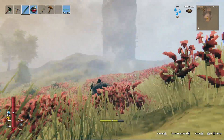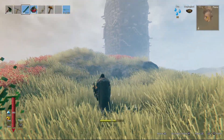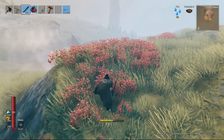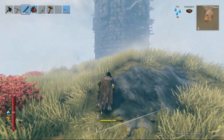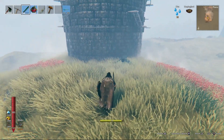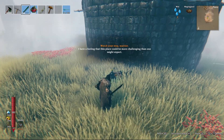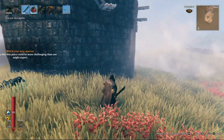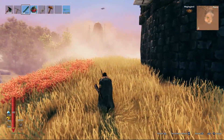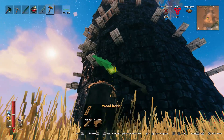The last dungeon — probably the hardest — is the Sealed Tower, located in the Plains biome. This is a completely new type of location. You cannot break it down; you have to enter from the top. There are wooden platforms around the outside that you can use to get up — I used those, though building a ramp all the way up might actually be better, especially if you die and need to get back quickly.